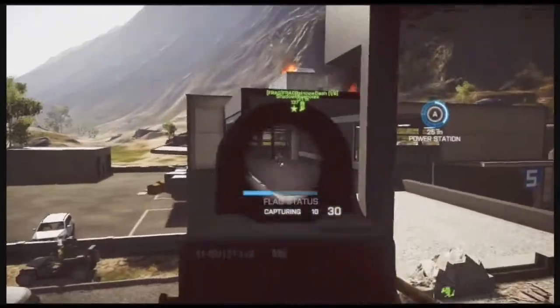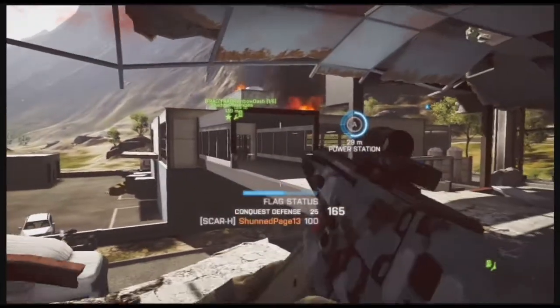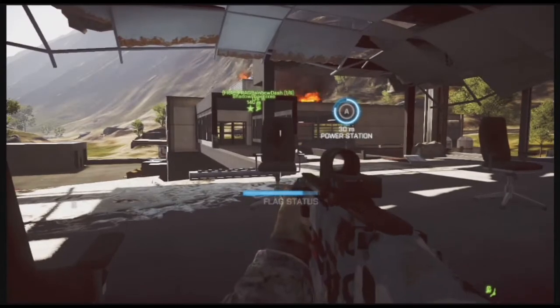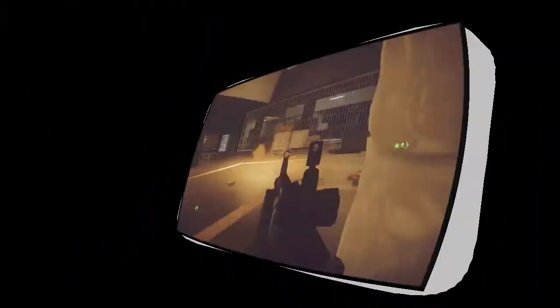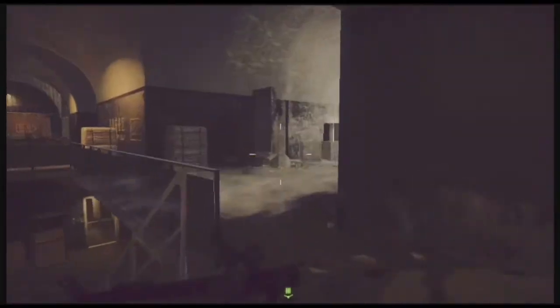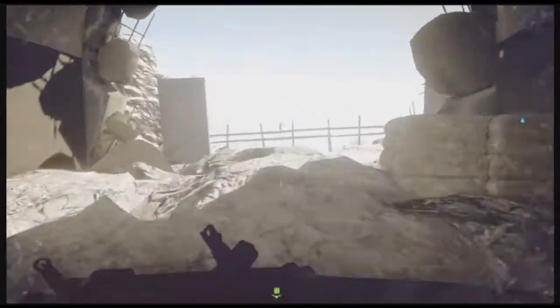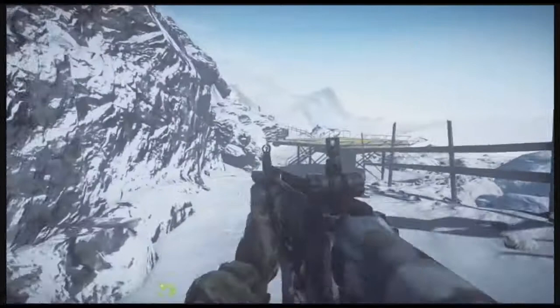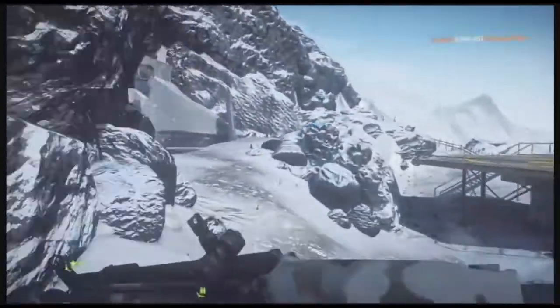The recoil on this weapon is crazy due to the bullet size. The bullet type is a 7.62x51 NATO round, and since the round is actually much bigger than that of a normal round you'll find in one of these Assault Rifles in Battlefield 4, the magazine size is very small — it's 20 rounds plus one in the chamber, making 21 rounds in all.